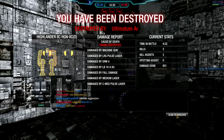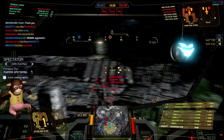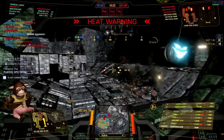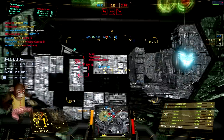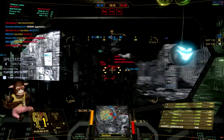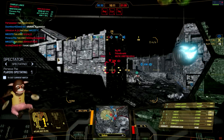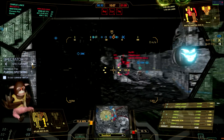Hopefully the rest of our team can wrap up the rest of this match. We're going to spectate the Atlas DDC. That Crab is back — seconds from death. A big alpha from the Atlas DDC and he goes down in a flash. There are probably two or three opponents left at this point. We're going to keep spectating the DDC unless we find one of our friendlies is closer. It looks like this Warhammer is probably going to get the last licks on that Cheetah if he whips around that corner.